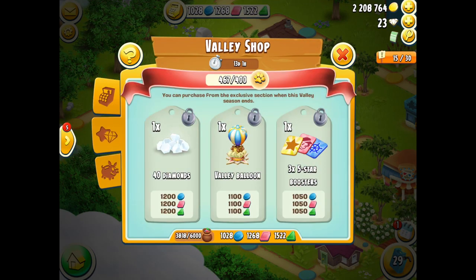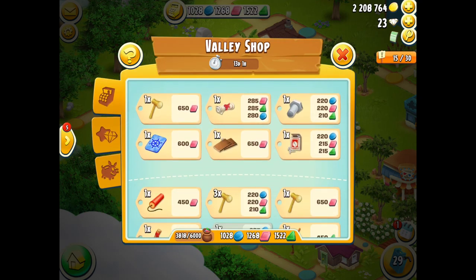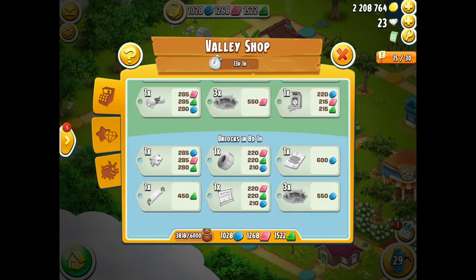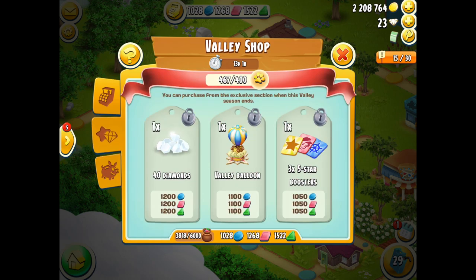Another new element in this valley is the piggy bank, which was another thing that really confused me when I first looked at the valley. Basically the piggy bank is another way for tokens to be stored. You have your normal wallet which you can access at any time to purchase prizes in the general shop throughout the duration of the valley, and then you have the piggy bank which you cannot open until the end of the valley season. I believe it costs 25 diamonds to open, so I'm not sure if I'm going to do that. What it does mean is that you can possibly buy two of the three prizes in the exclusive shop.